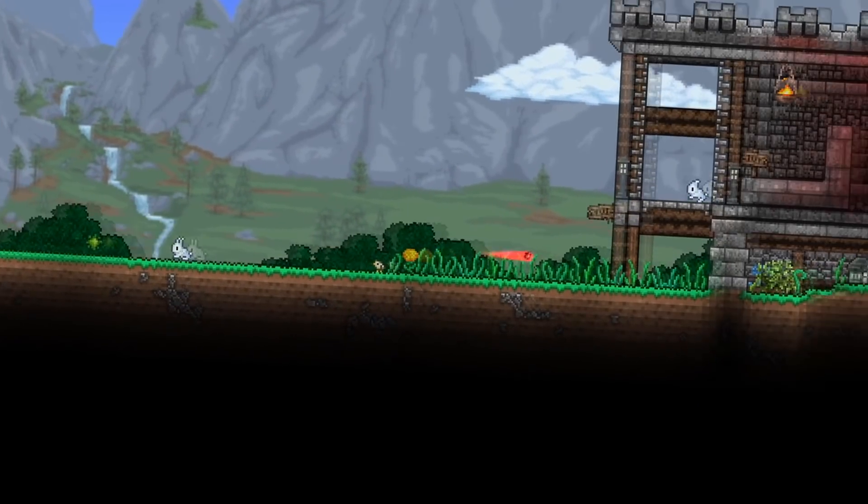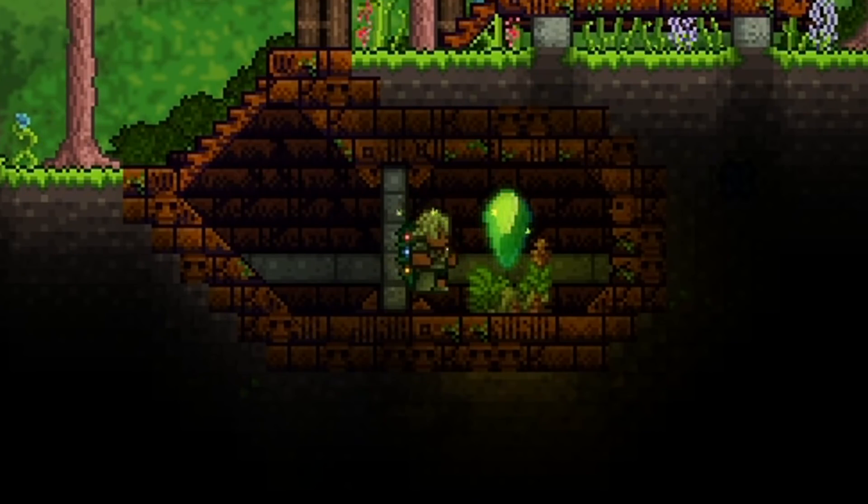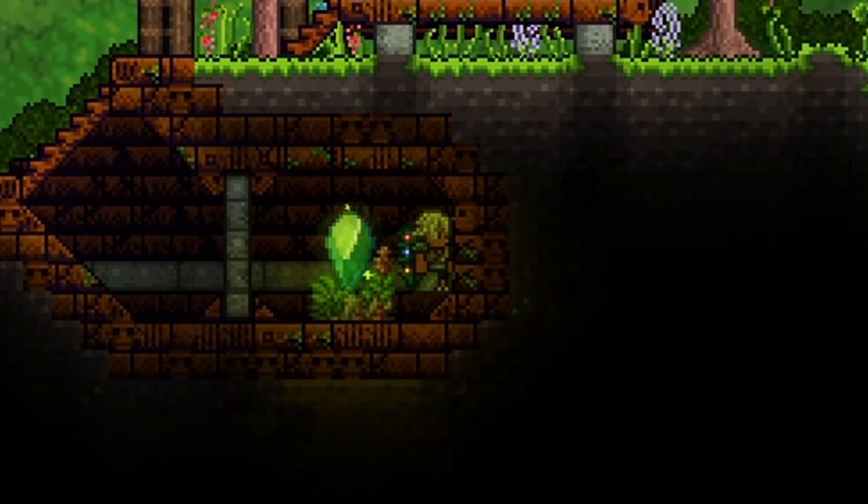There's also a new golf minigame, a windy day weather event with some special enemies, a hidden luck system, and finally added town pylons and NPC happiness.